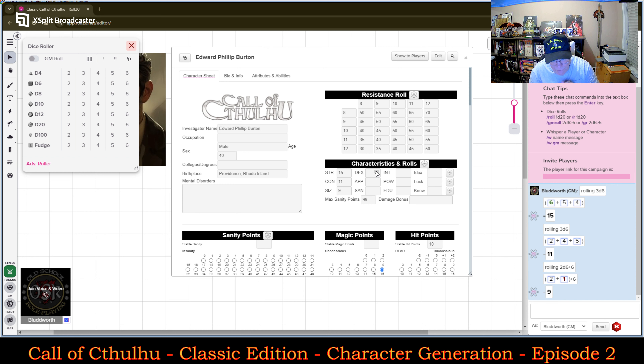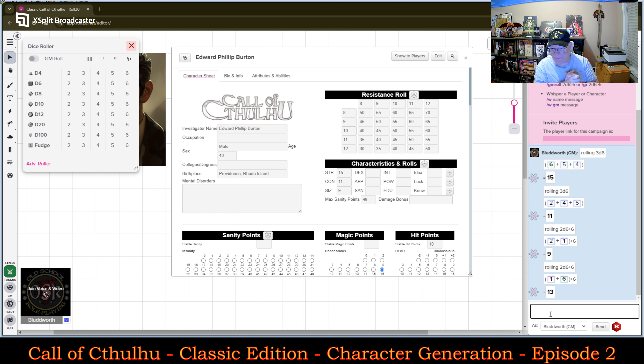Next is Intelligence. I'm rolling 2d6 plus 6 again. Roll 2d6 plus 6 — kind of hoping for high. Let's see what he ends up with — a 13. Not too bad. So his Intelligence is going to be a 13.